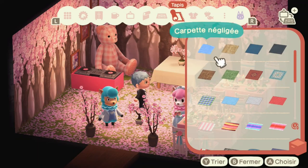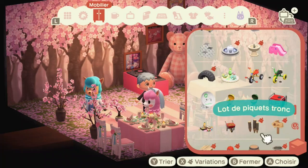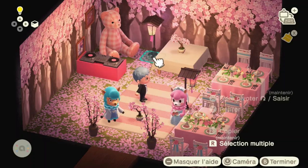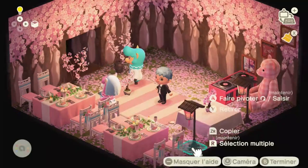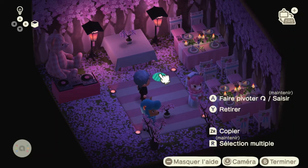My next idea was to create a dance floor — I looked for a carpet that would mimic one but couldn't find anything suitable, so I went with a pink and white carpet which looks quite lovely. Since a wedding reception is where the after-party happens, I wanted it to look great with the lights off, so I added a lot of spotlights. They're red rather than pink, but they still look really good in the dark.